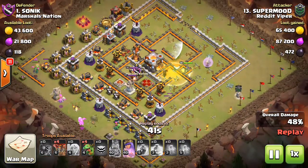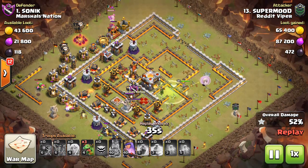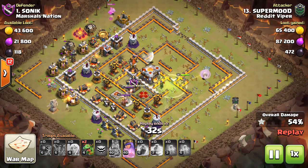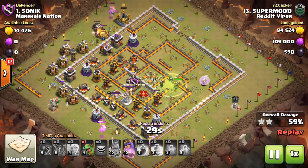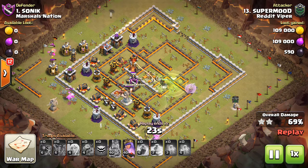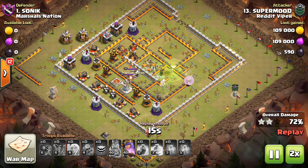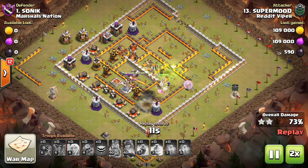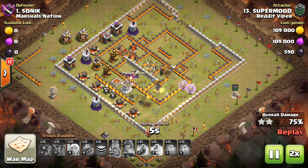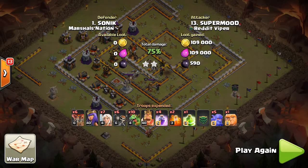He's got baby drags on the southwest side — 4%, a few loons, and another baby dragon. The Queen still has her ability. He's out of spells but he's already at 62% and will pick up some more percentage. It's a very nasty Queen charge. Great job by Superman — he ends at 75%. Great job to him for the 2-star.